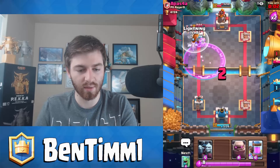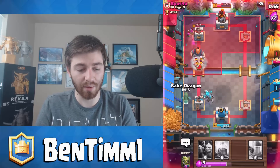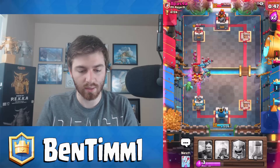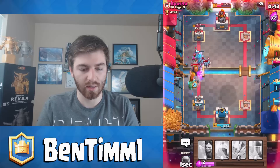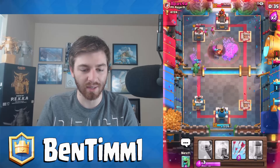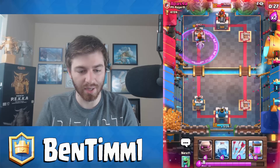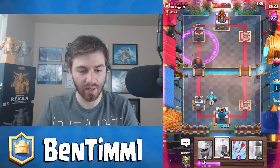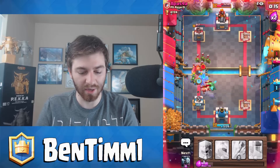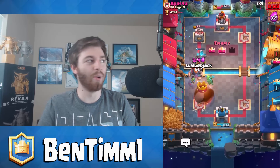Do I dare lightning spell those? Nah. As soon as I drop this the royal giant's gonna be there. We're gonna eat a lot of tower damage. I'm glad he dropped those barbarians up front though so I can throw down the goblin gang in the back. I don't have my arrows so we're eating a little bit here — that royal giant is chipping away, being nasty. There's the arrows gonna be coming. I should have lightning-spelled before, guys. Come on baby dragon — getting more damage. No — I would not have enough to kill. Oh my god guys, oh my god!